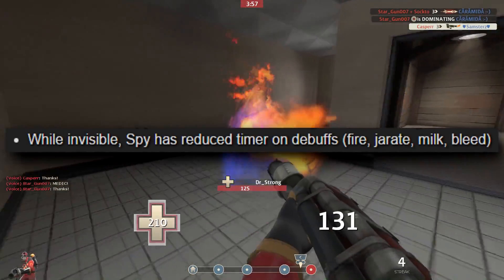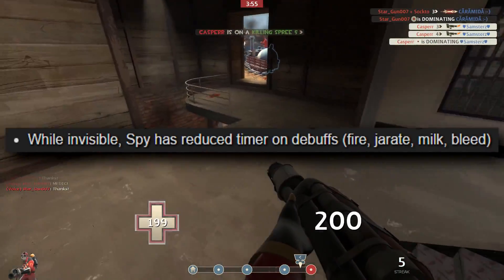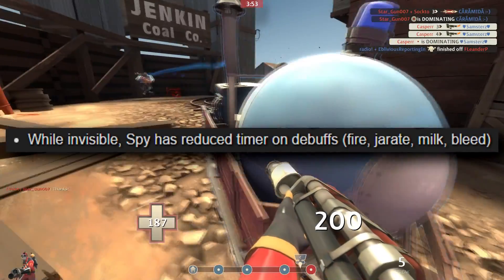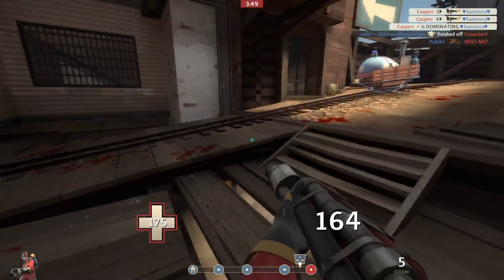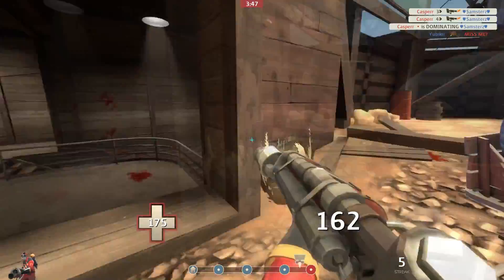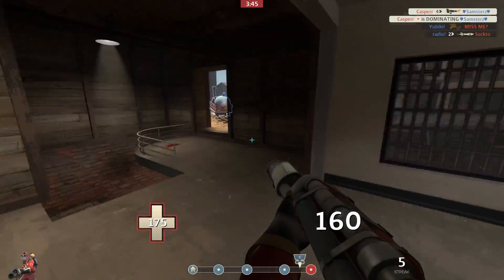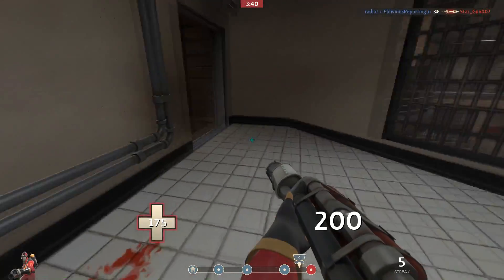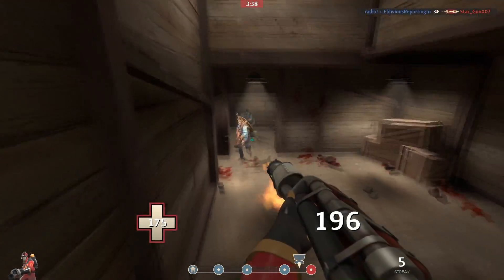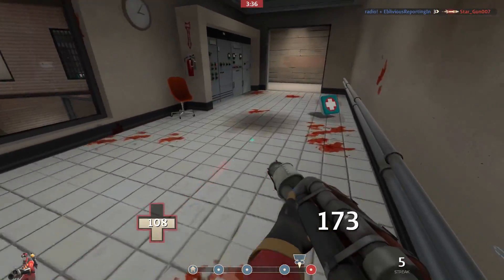While invisible, spies also have a reduced time on debuffs — fire, Jarate, milk, bleed. It's a straight buff with no downside. Basically, if you're invisible and on fire, it's not going to last as long; if you're Jarate'd, it's not going to last as long. It doesn't actually say what the reduction amount is, so that'll be interesting to test, but it's a straight buff and again it's promoting you to play spy the way you're supposed to.